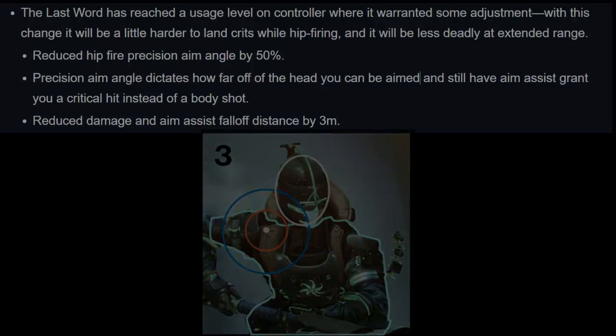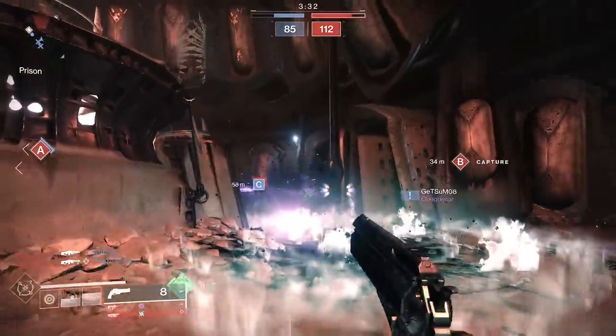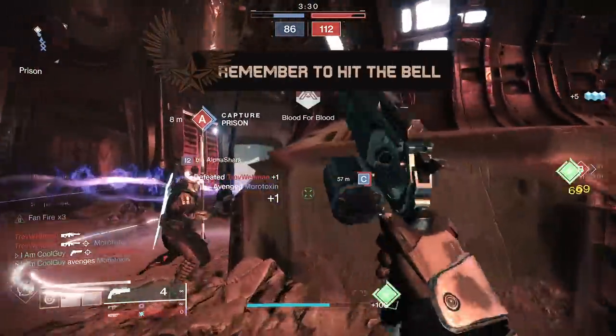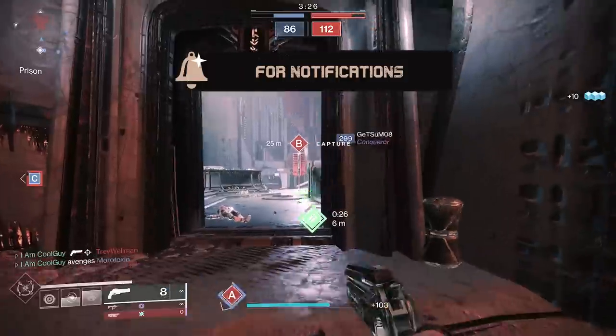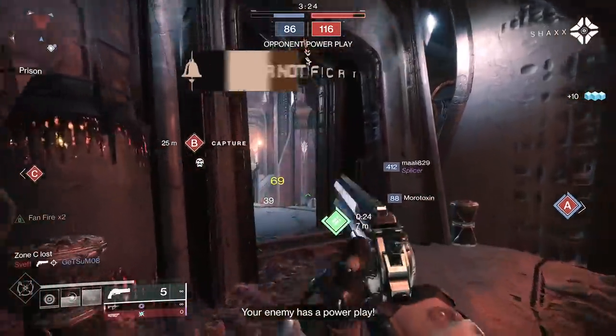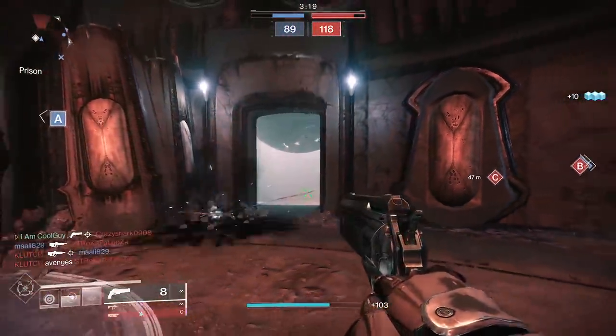The precision aim angle dictates how far off the head you can be and still have aim assist grant you a crit instead of a body shot. Well, with the nerf, this would be a body shot — we go back to that footage, this would be a body shot. So even though aim assist and friction is still going to be good and will keep you around the head area, that precision cone is much smaller with that 50% reduction. They also reduce damage and aim assist fall-off by three meters, and range is tied to friction, accuracy — all the good stuff. So it is an all-around nerf.